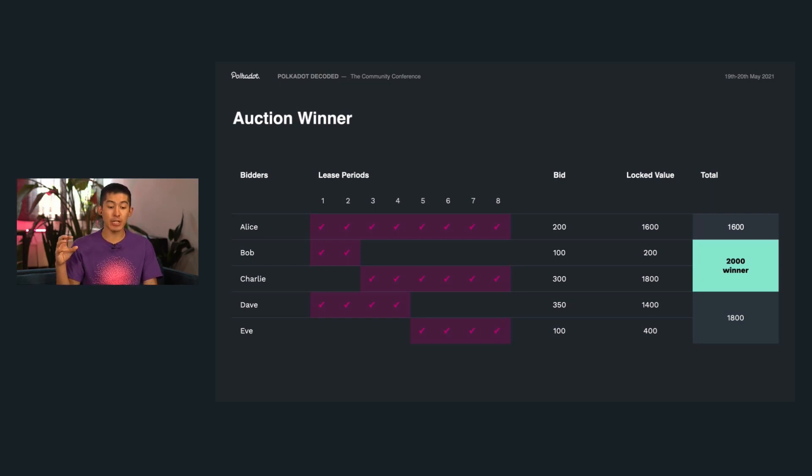When we actually evaluate everyone's bid, we don't take it at face value. We increase the locked value based on the amount of time they've locked it up for. So if Alice is bidding for eight lease periods and is willing to lock up 200 DOT, those 200 DOT will be locked up for a full eight lease periods — so the locked value is 200 times 8, which is 1,600 DOT in locked value. Bob, with only 100 DOT for two lease periods, only has 200 DOT in locked value.